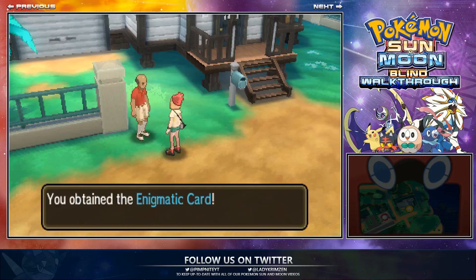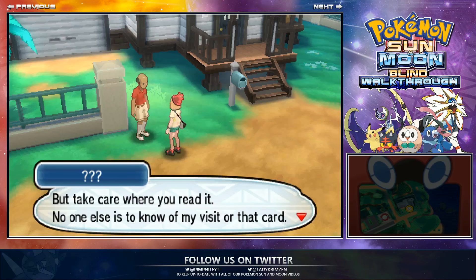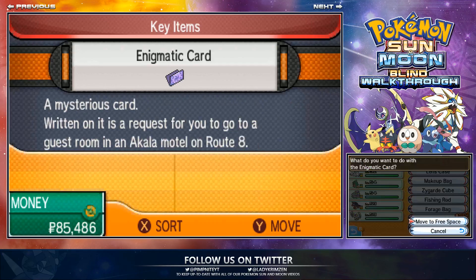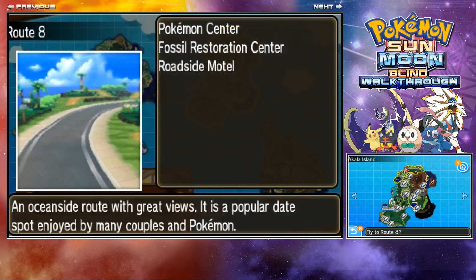Basically, you've got to beat the Pokemon League first and you'll go back to your house. After coming out of your room, you talk to Howe for a while about a couple of things, and then this old man will come up to you and give you the Enigma card. That'll tell you to go to Route 8 to a hotel or motel. You need to go there to trigger the Ultra Beast mission.